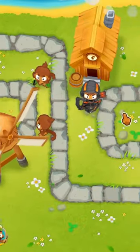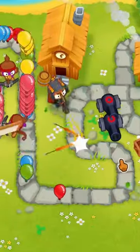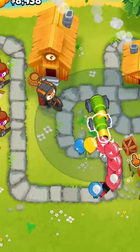Starting with 2 dart monkeys and Quincy, I quickly added cannons to increase the lead popping power. With crossbow dart monkeys and cannons, I was equipped to handle all types of bloons. Dealing with the first MOB was made easy by using Quincy's ability.